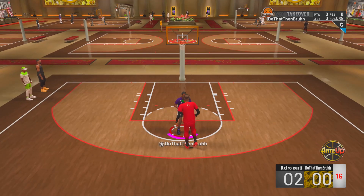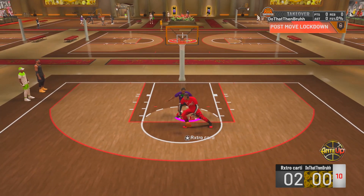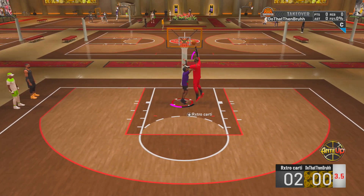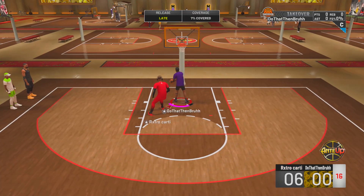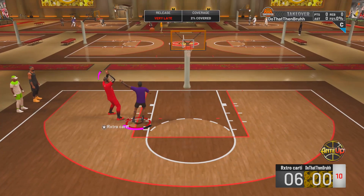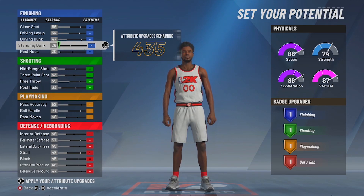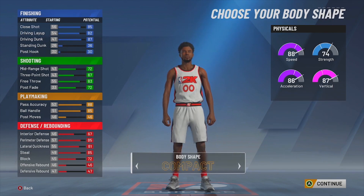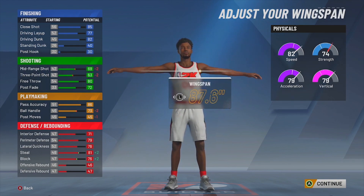For the attributes, I had to finesse my way with my build because my wingspan is two down from max. I had to finesse my attributes so I could get shot creating takeover with that wingspan. If I didn't adjust them the way I did, I wouldn't be able to get shot creating takeover. If you're not aiming for shot creating takeover, you can just put the attributes where you want them.